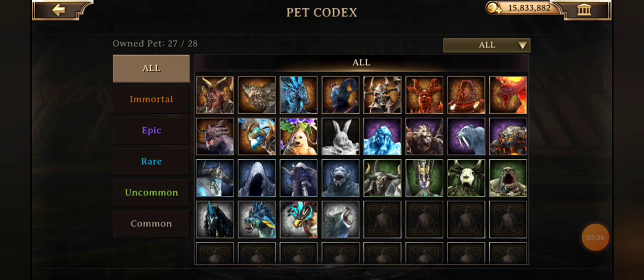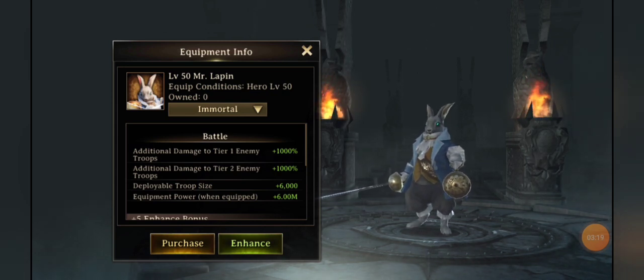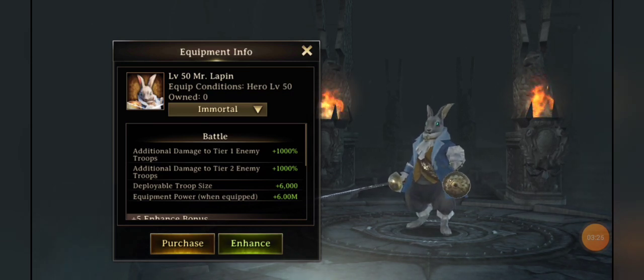We saw a sneak peek of the new pet with the 5.0 update a while ago — we all assumed he'd be a new hero, but seeing as it's a rabbit, it makes more sense that he's indeed a new pet. He's an immortal grade, quality level 50. His name is Mr. Lopin, and he does additional damage to T1 and T2 troops as well as a deployable troop size increase.